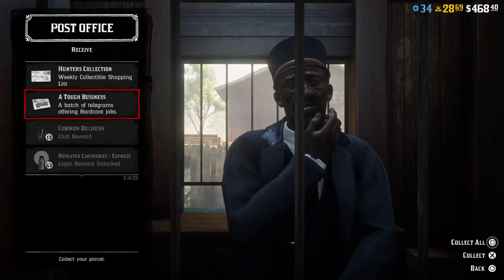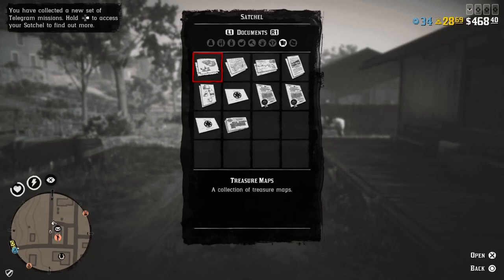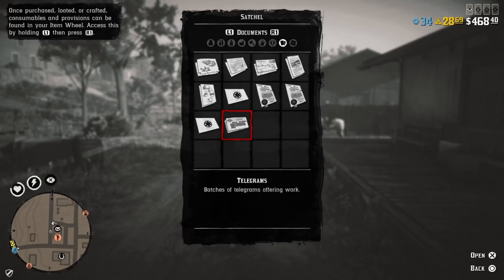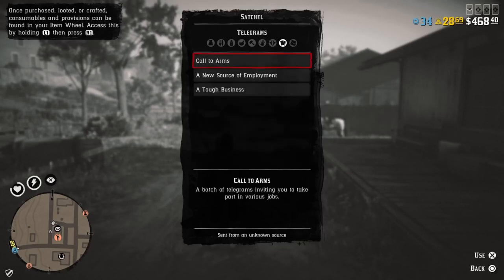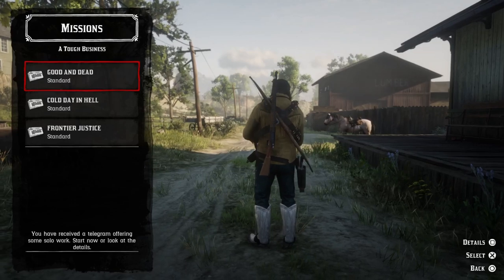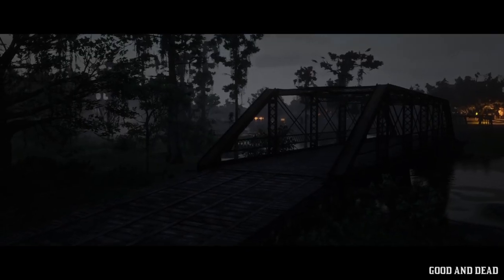When you collect deliveries you'll see one called 'A Tough Business.' Collect it, go outside, open your satchel, go to documents, then go to telegrams. Make sure you're doing this on foot — if you're on your horse you cannot open telegrams. In telegrams you normally have three options; pick the last one, 'A Tough Business,' and you'll see three missions. First time you do it, all of them will be on standard.